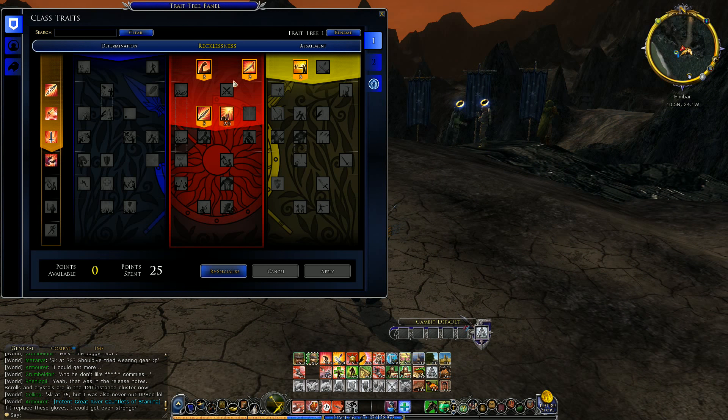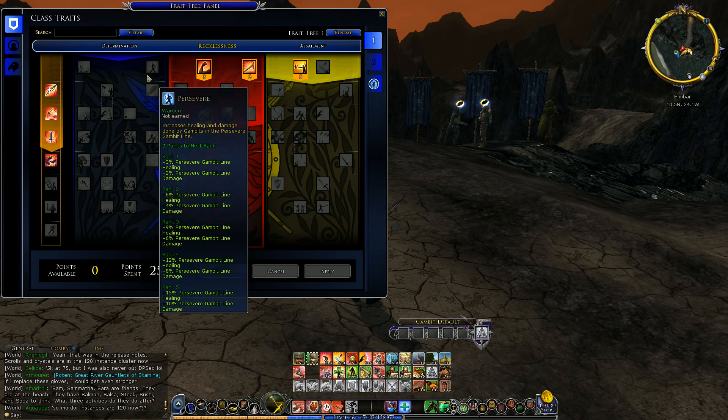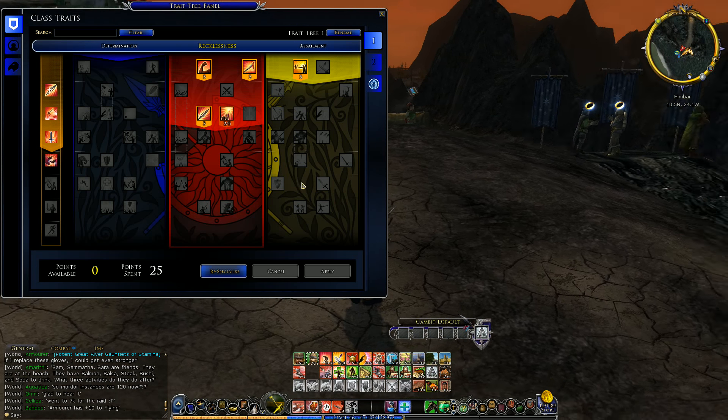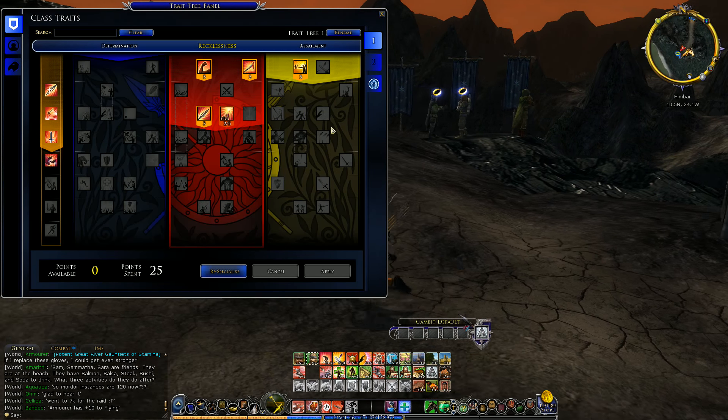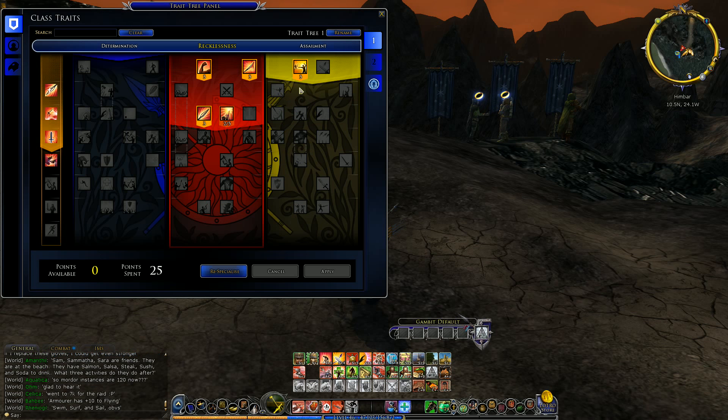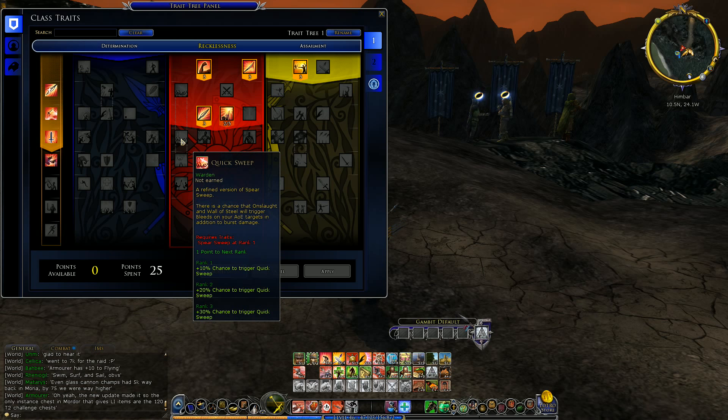So what happens is, you have your specialized section, right? We've been using red and blue. It costs one point to level up your main specialized area, and it costs two points to level up in the off tier, which is really expensive considering we only have 25 points. So what I did was put maximum points in range damage, and we're going to try to do range more. Then put the rest in our red line, picking and choosing things that are good in yellow and good in red. It has to be really good in yellow for us to use points on it because it's double the cost. There'll be some things in red that we just completely ignore — like quick sweep.